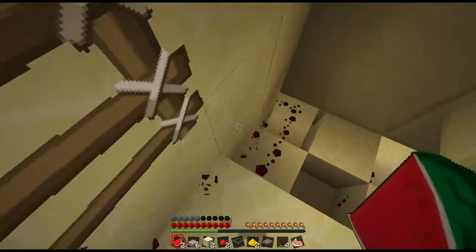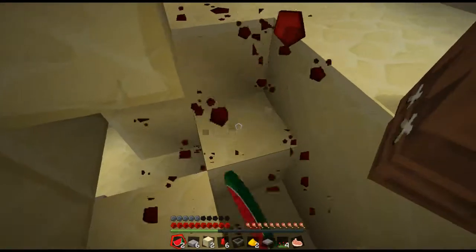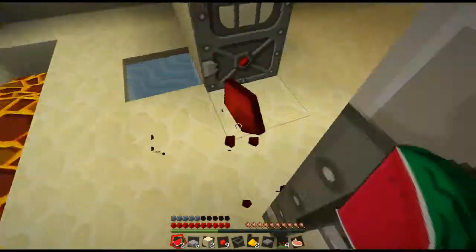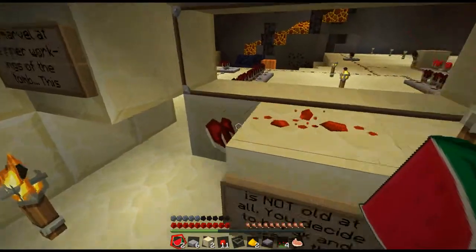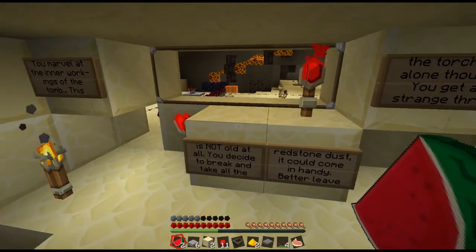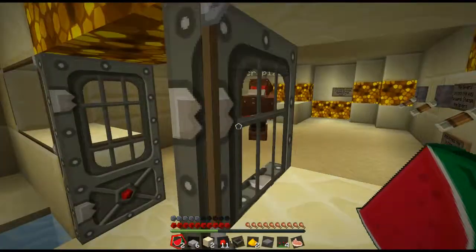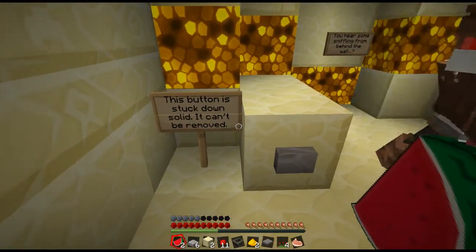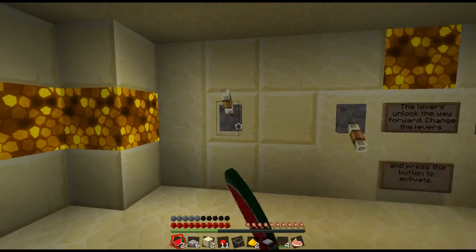All those exposed redstone — I almost want to see what's going to happen if I take that. Just don't take the machete. Alright, but seriously we gotta come back in here. 'This button is stuck down solid, it cannot be removed.' You hear some sniffling from behind the wall. The lever is unlocked — change the levers and press the button to activate. Oh, it's a combination code!